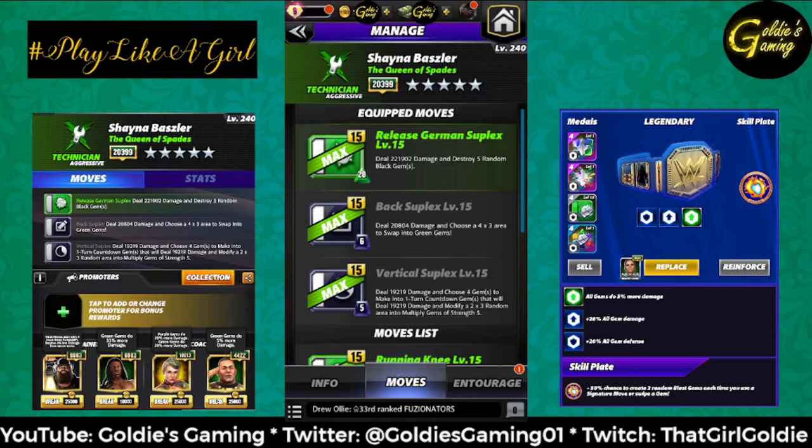The 5-star set is going to be double black with green 3 — bringing back the back suplex and vertical suplex, so the multiply gem playstyle again. Green 3 is a release German suplex — suplex city. Don't be alarmed by the 20 MP charge: if you're making a 4x3 area into green gems, that's 12, and if you clip even two multiply gems you're going to charge it. But it may also be worth considering running it instead of the finisher, since at 5 silver it deals 221,902 damage and destroys 5 random black gems.